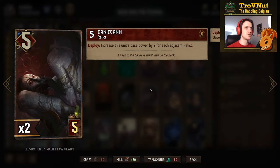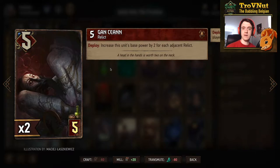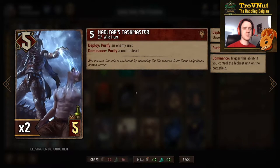Then Gunkyan for 5 power at 5 provisions — on play you increase this unit's base power by two for each adjacent relic. It's a very powerful card that often plays for nine points at five provisions, which is really good. It's also a relic itself, so the next Gunkyan can also benefit from an adjacent relic pocket. Even with only one relic, seven for five is still very strong, and this card will trigger a lot of Thrives on the board as well.